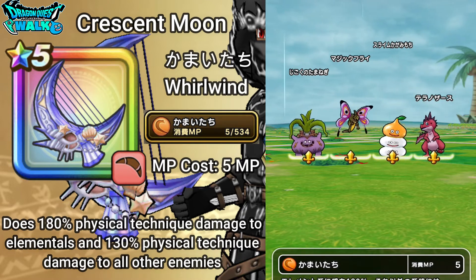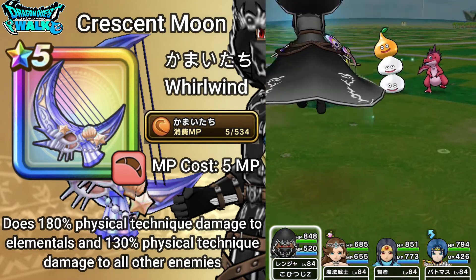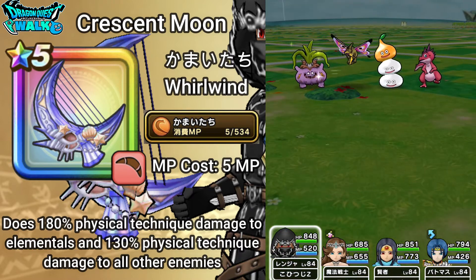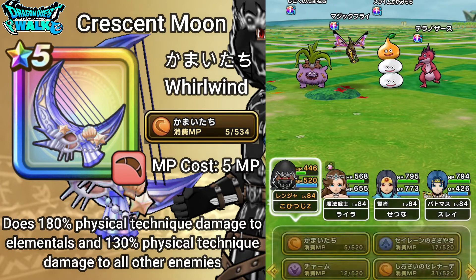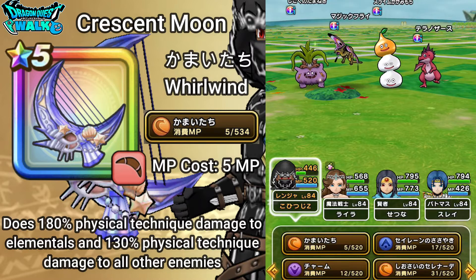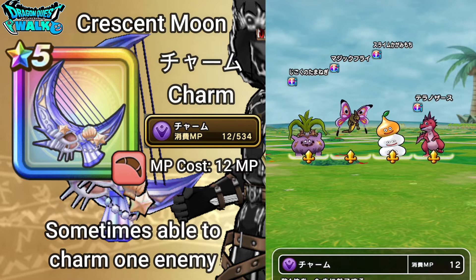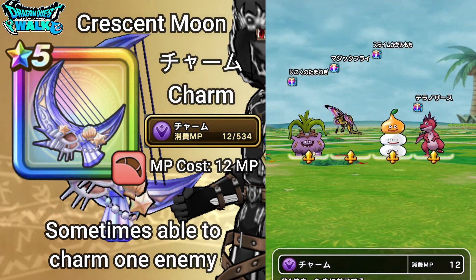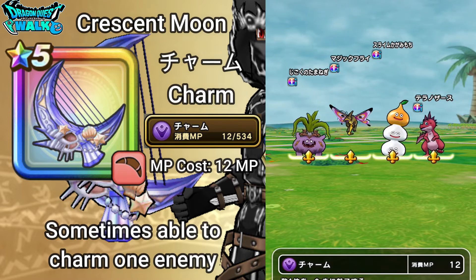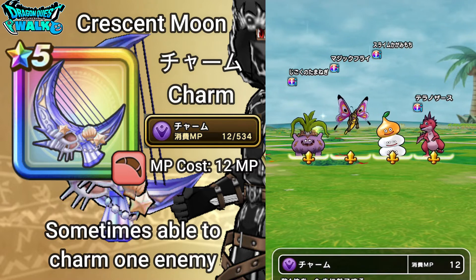So that's what Kamae Tachi looks like. Now moving to the next ability, which is Charm. Pretty much exactly like the name sounds, it actually charms the enemy. It does not have a 100% success rate — it sometimes works and sometimes doesn't. This one is going to cost 12 MP.